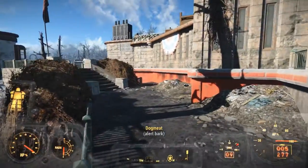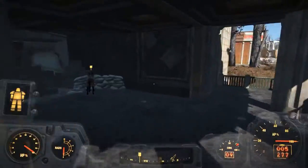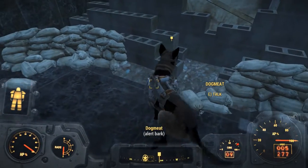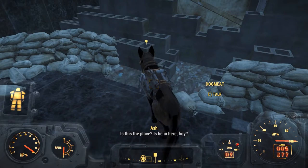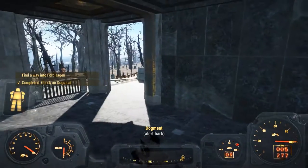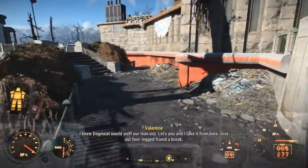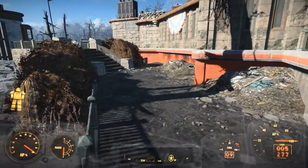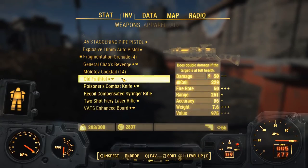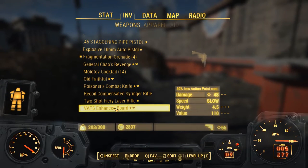That sounds kinda hard. Luckily, I went back and repaired up my suit and got rid of some stuff. Have we found something? Is this the place, huh? Is he in here, boy? I knew Dogmeat would sniff our man out. Let's you and I take it from here — give our four-legged friend a break. I also modded the legendary weapon we found in the last episode — that enhanced board. Kinda amazing damage.